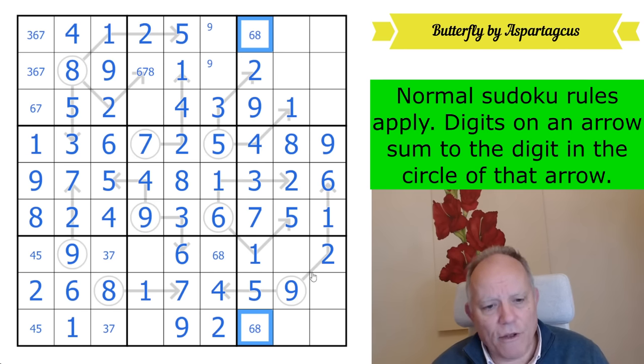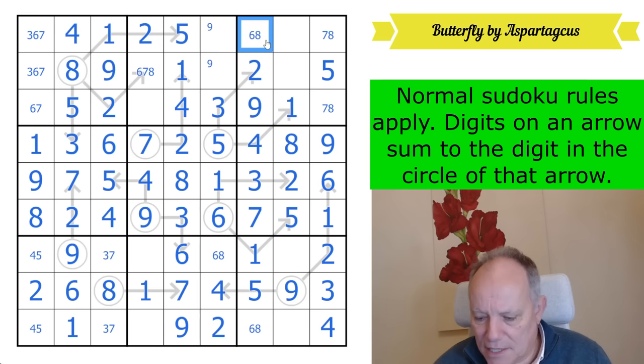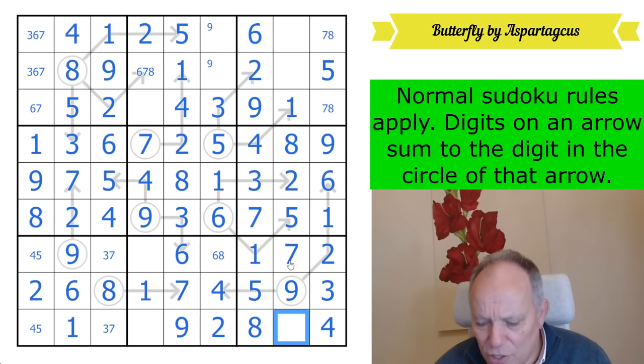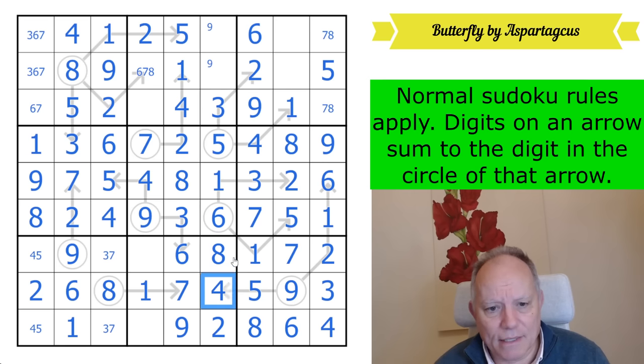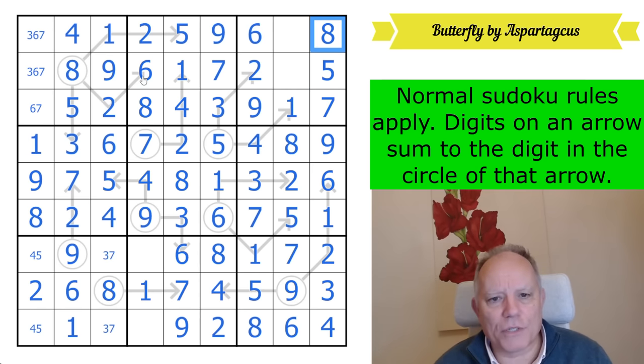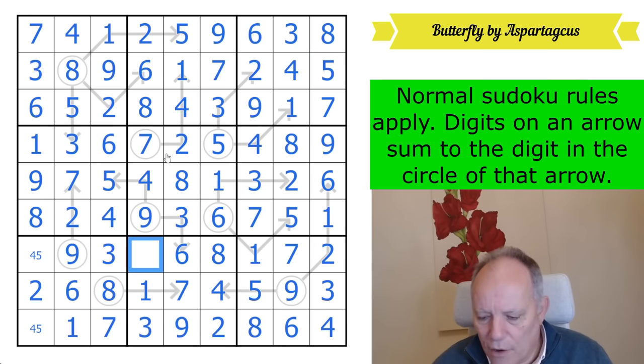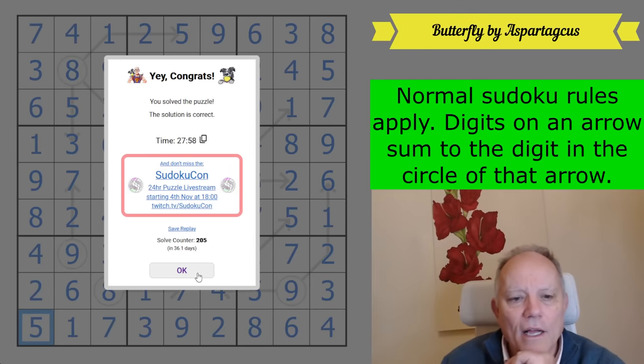This is so elegant — it's one of those puzzles that you just marvel at the idea of someone setting. And yet Aspartacus has done it and sent it to us to enjoy. It's such a privilege. That's a six on the arrow. That's an eight. It's one of those puzzles where you just know you've solved it the intended way, from the beauty you've experienced while doing it. I think Paul Dirac, the physicist, said something along the lines of: you know an equation's right when it's beautiful. And the same is true about the solution path there. And there we go.